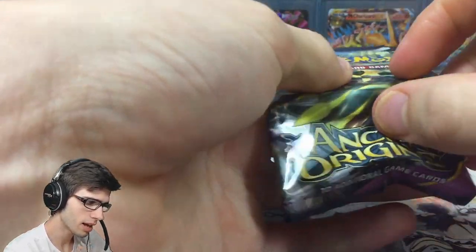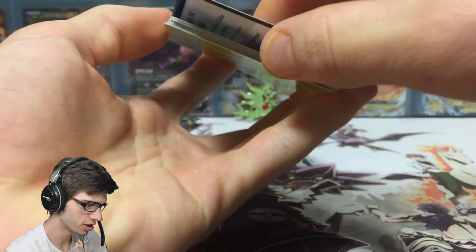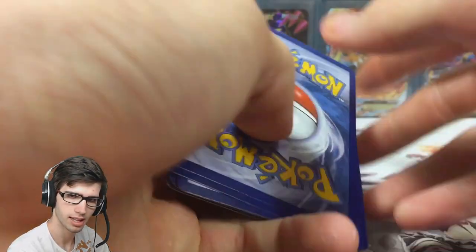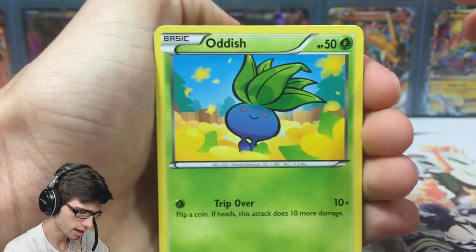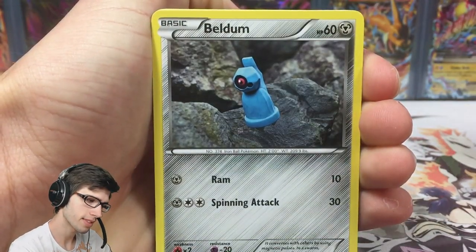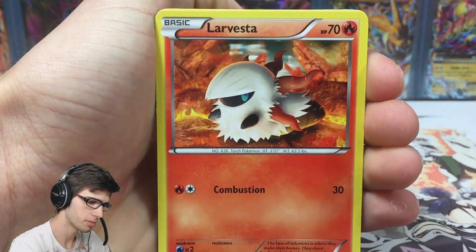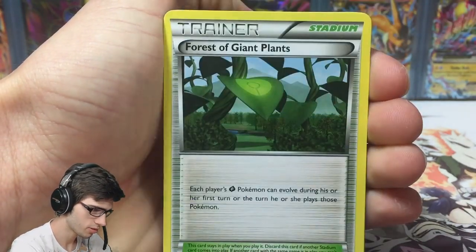I'm still very heavy on full art hunting in Ancient Origins at the moment because that's all we need to complete the set. We still need a few, including the regular Ampharos EX full art, Steven, and Shiny Primal Kyogre. There are some goodies we still need to pull, but who knows when or if we'll pull them.